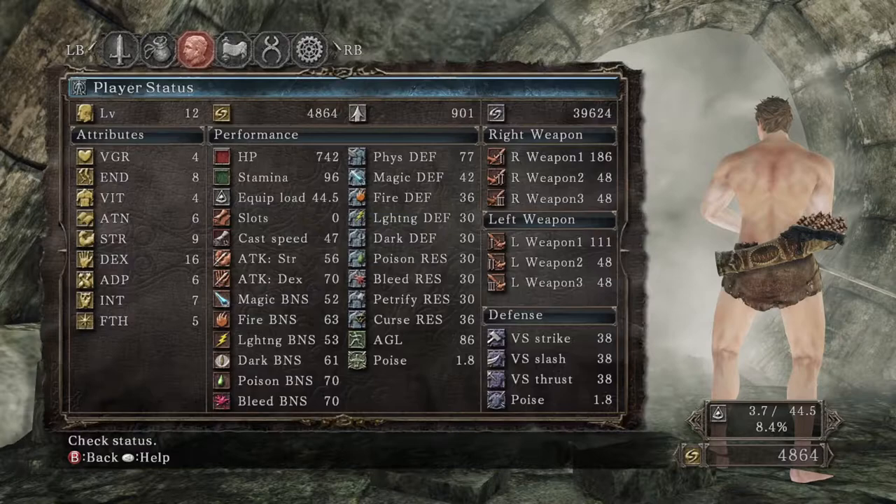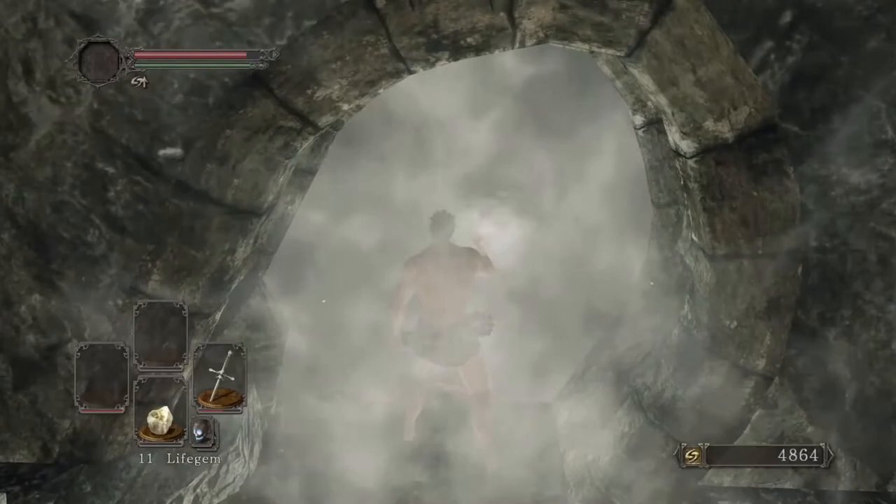This video will teach you how to do the pursuer cheese to easily beat the Pursuer in Dark Souls 2, as seen in many challenge runs. There is a quicker skip that speedrunners use that is not featured in this video because I can't do it. I start with 6 ADP, meaning very few iframes. More iframes makes the cheese easier, but once you understand the timing they are unnecessary.